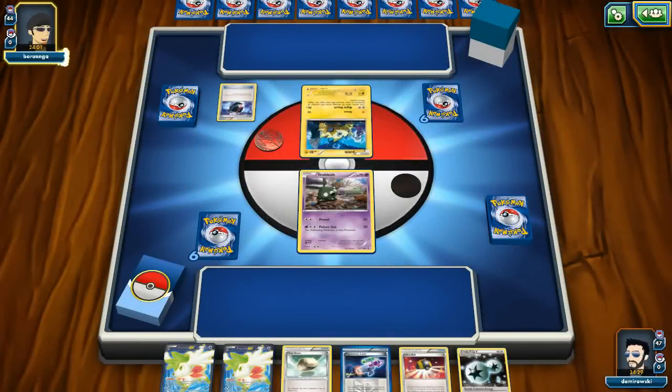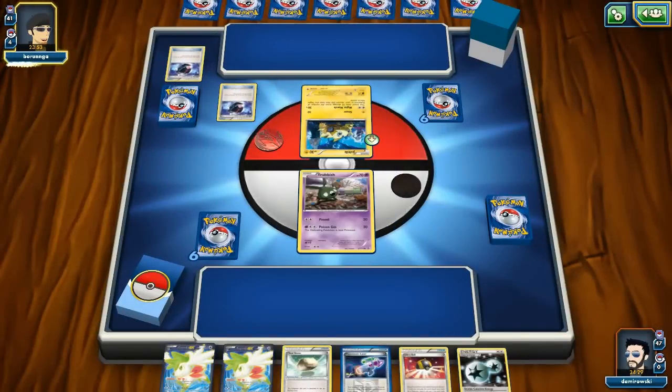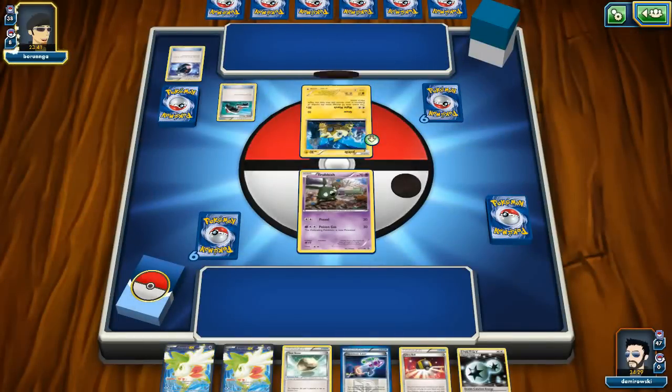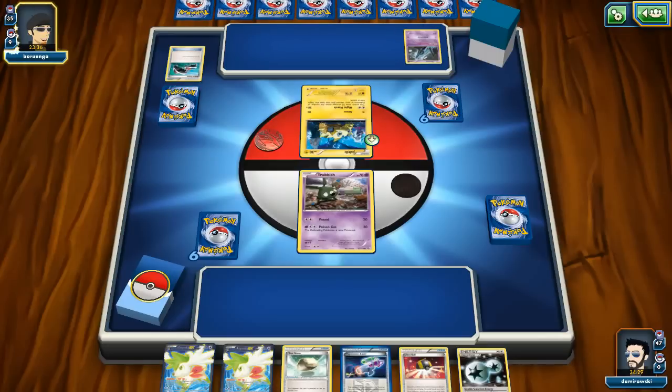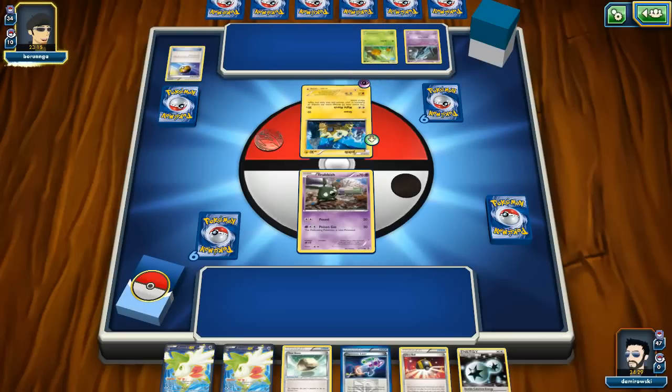Only if my opponent plays Hex Maniac can they prevent my ability and grab a Double Colorless Energy from their discard pile. My opponent played two Battle Compressors, which means if they get 8 Pokémon in the Night March turn 1, they have five for now. There's Roller Skates. If they get 8 Night Marchers and Muscle Band, they'll one-shot my Seismitoad EX. This deck looks like it doesn't have Shaymin — I see Acro Bikes instead, a cheaper acceleration option. There's also Psychic Energy and Sycamore.